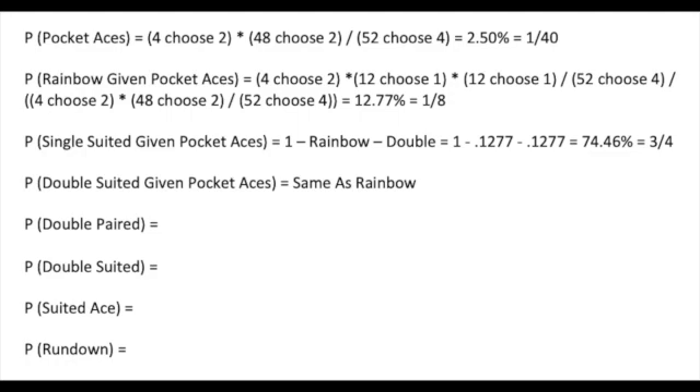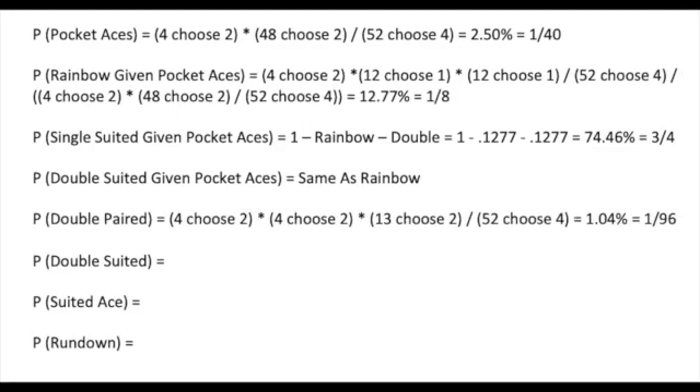So the vast majority of the time, if you have aces, they will be single suited. Aces are my most fun hand to play, but coming in at second place are double paired hands. You will flop a set one minus (44/48 × 43/47 × 42/46), which equals 23.43% of the time, or about one out of four.